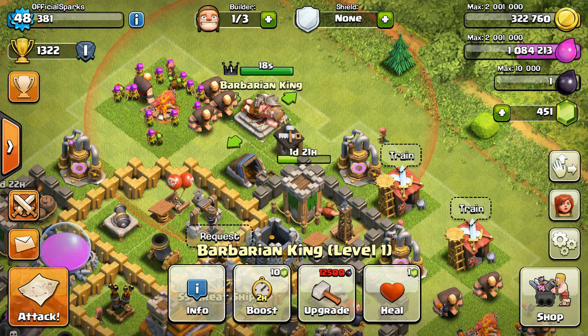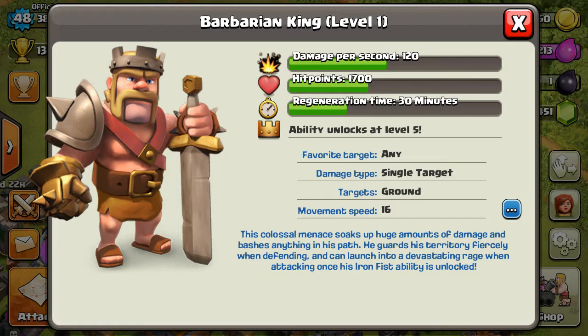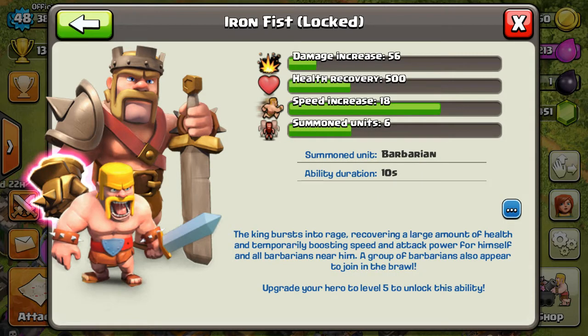I'm gonna upgrade him as much as I can. If he dies, he's back up and that will take 30 minutes. The more you upgrade him, the longer it will take. The Iron Fist ability is locked at the moment because you need to upgrade your hero to level 5 to unlock it. The king bursts into rage, recovering a large amount of health, and temporarily boosting speed and attack power for himself and all barbarians near him. A group of barbarians also appear to join in the brawl.